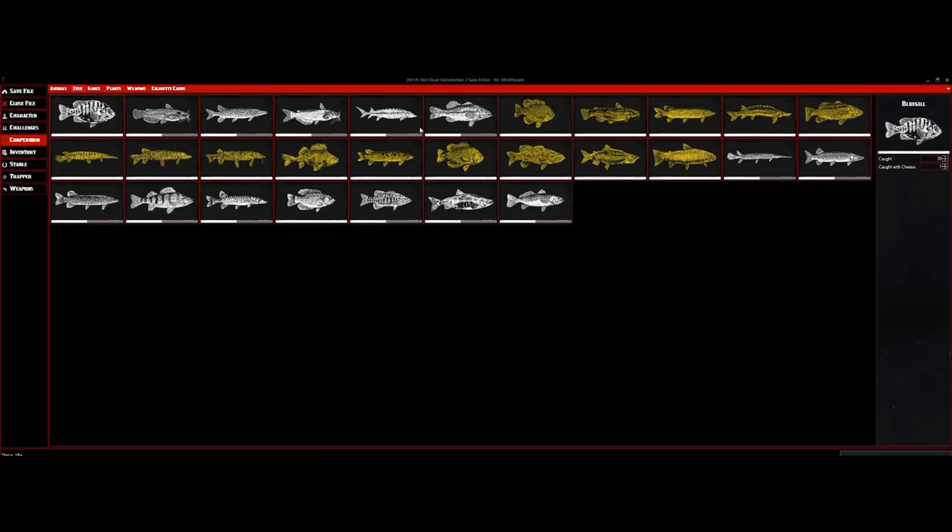We have options for fish — different animals, regular fish, and also legendary fish. Right here you get to adjust the amount you caught for each fish — for example, it says 10 and you can adjust it to 12 or 13 Bluegill caught. You also get to adjust if it was caught with cheese, corn, or other baits. Some of them have different baits you can adjust — the first one was caught with cheese, another with corn, another with swamp lure.